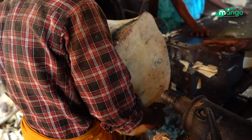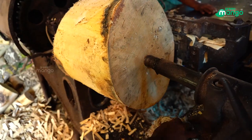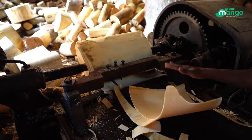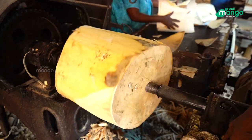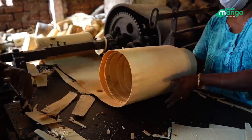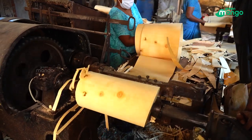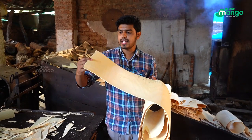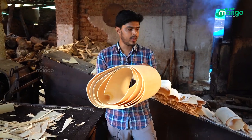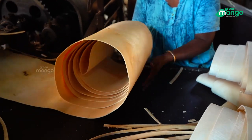The machine is going to load it and it's going to peel it with a paper. The wood is going to be made with a paper and it's going to be made with a little bit. That's why I made it. Now, let's go to the process.